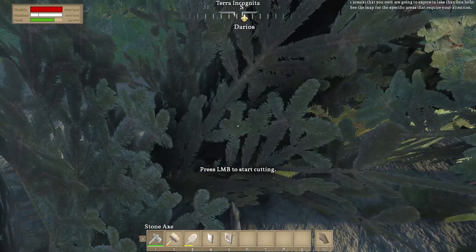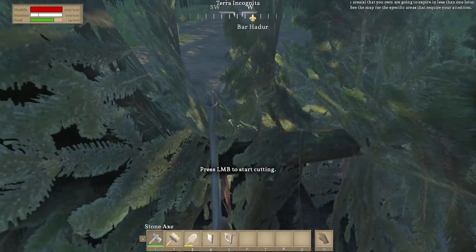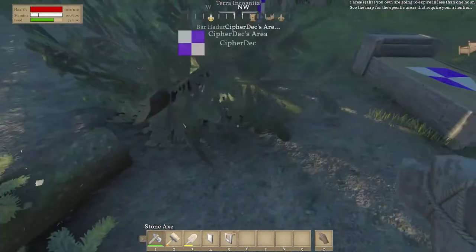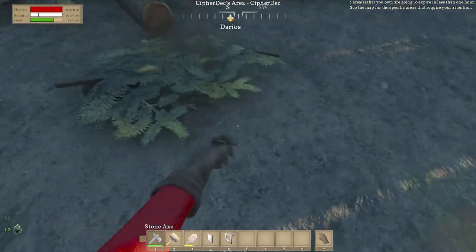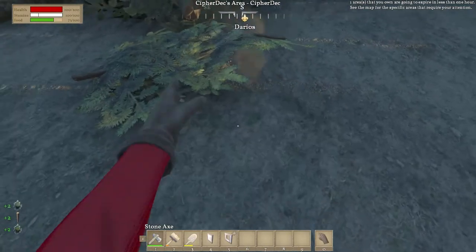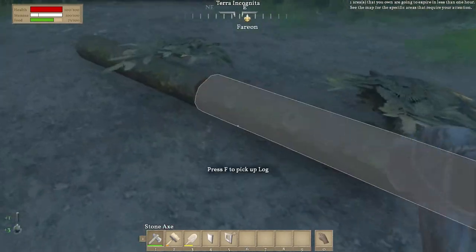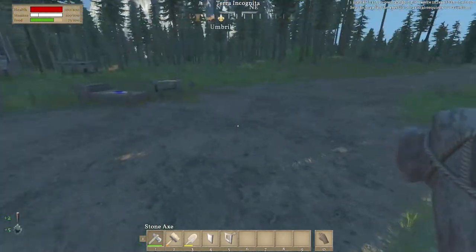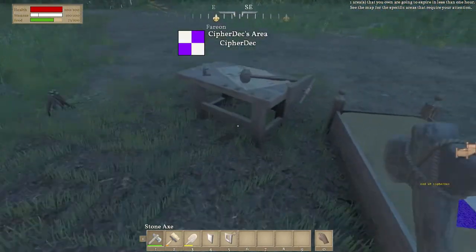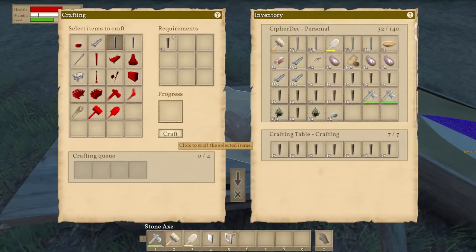Just cut anywhere just to get them all broken up. One more — oh my gosh, that was a good tree! All right, let's grab all this. Let's take all this stuff out and we're gonna throw in those timbers and just make as many of those as we can.